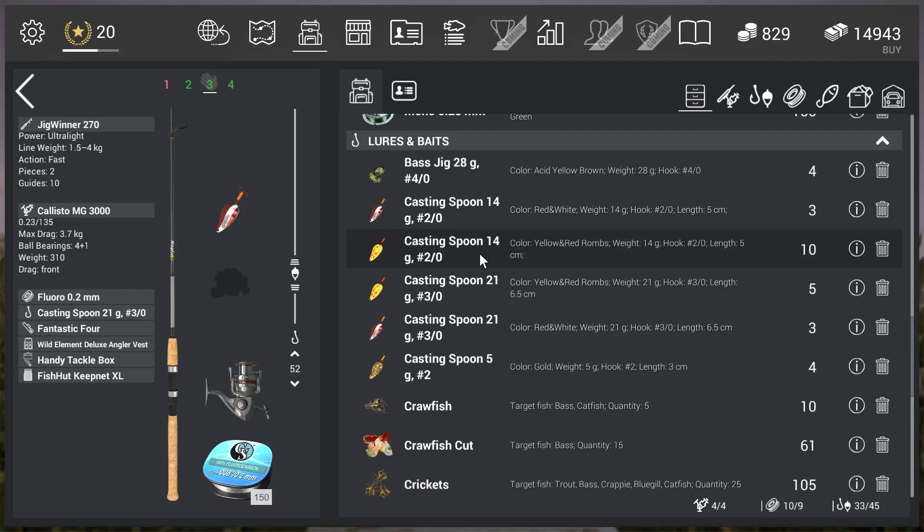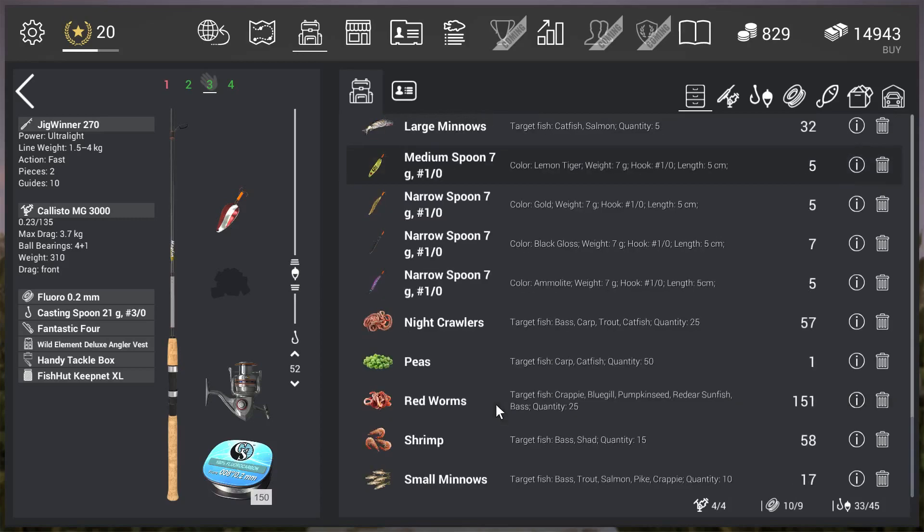If you want to test something else, you never know if it works or not, because you're not catching fish constantly — that's the main problem. Every once in a while the unique appears, and you can't say definitively what triggered it. A trophy then 20 normals then a trophy again, and then suddenly the unique is there. So just be sure you can handle 2.8 kilograms, use the red and white casting spoon 21 gram, and use fluoro line.